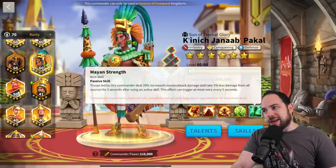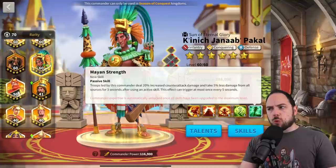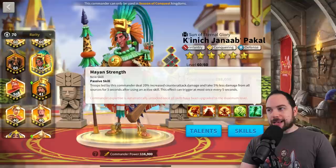It's a little bit of a bummer — I wish they'd removed the five-second delay on Pakal. A conditional 20% counterattack boost and 5% damage taken reduction is a pretty weak expertise skill in the grand scheme of things. But we'll talk about some ways to generate tons of Rage.